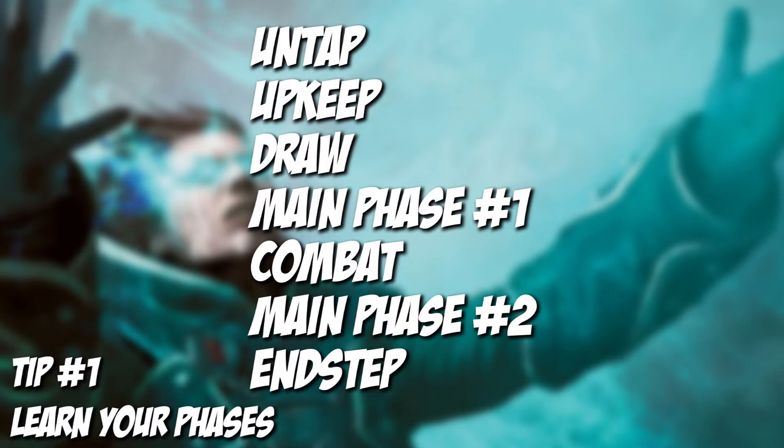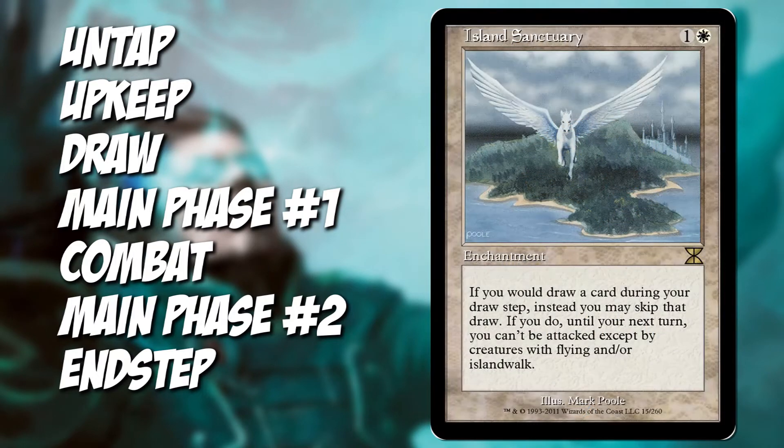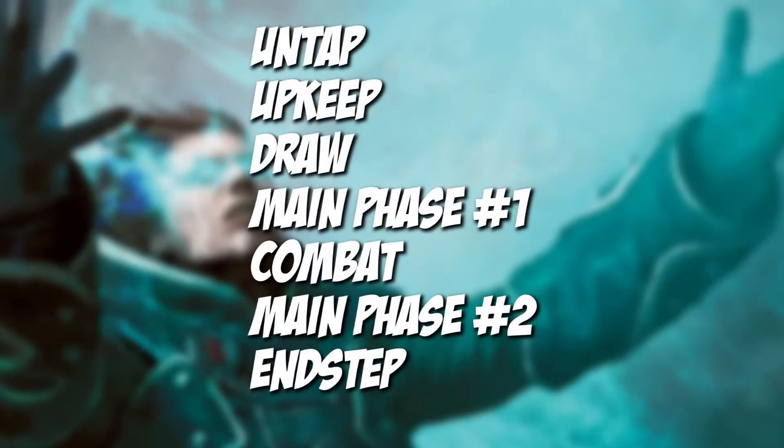Learning these will not only help you become a better player, but it's also going to help with cards that say 'at the beginning of your upkeep, draw an additional card.' Your upkeep is before your draw step or draw phase, and this matters because some cards don't let us draw, or we can choose to skip drawing cards at our draw step. Also, learning that you can cast spells after combat — this was one that blew my mind when I first started playing, and you may have not known this until now.